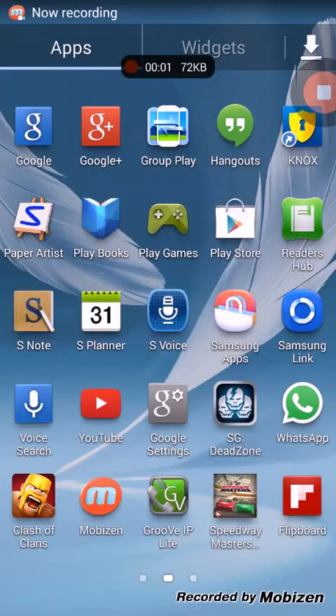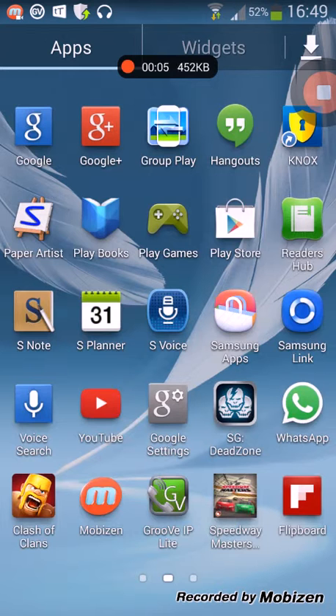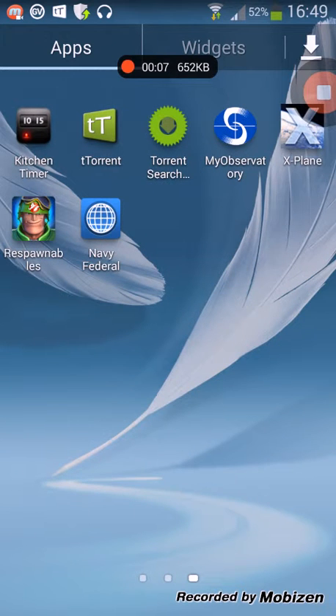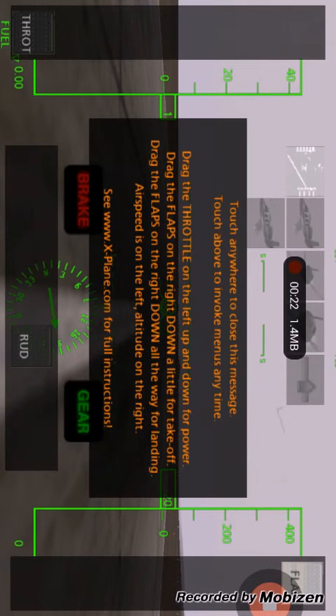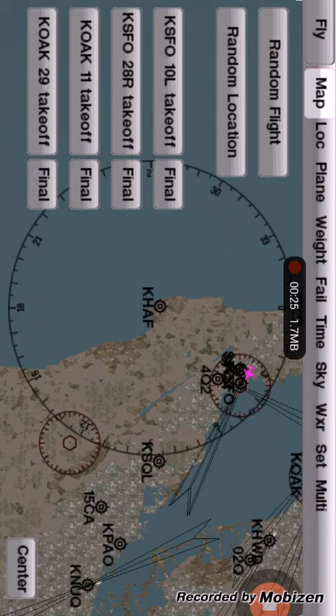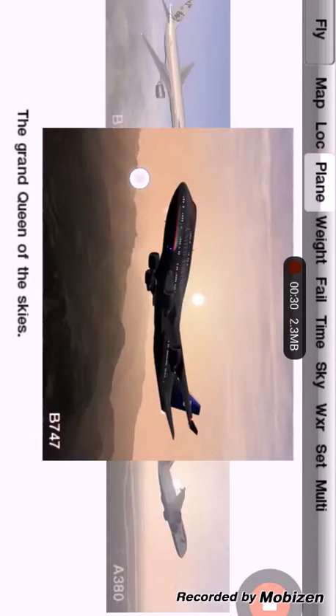What's going on guys, Back Alley Gamers coming at you with another video. This is going to be an X-Plane 9 video for your Android or iOS device. What we're going to do this time is take one of the most difficult planes to land on the flight deck of the aircraft carrier USS Enterprise - the Concorde. This is how you have to do it.